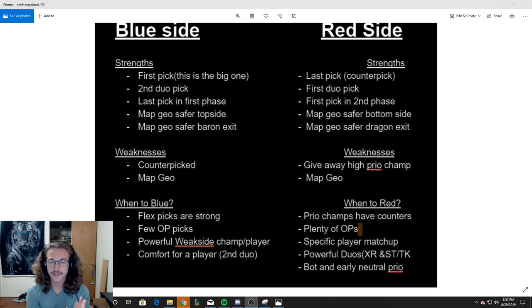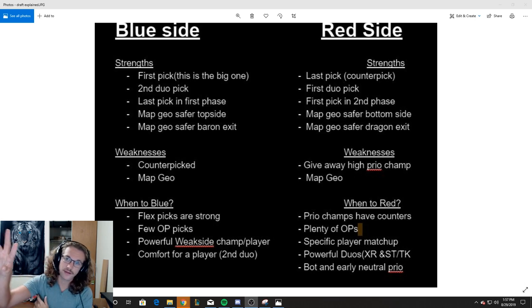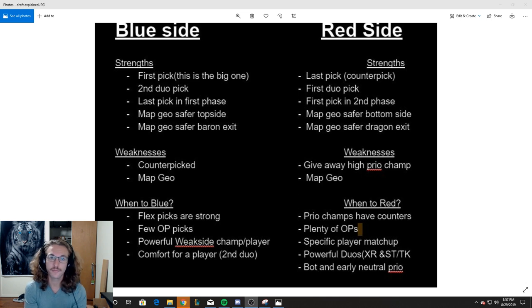You get last pick in the first phase. So if they already show their solo laners for whatever reason, you can go ahead and counter pick. A lot of times teams on red side will go ahead and pick their entire bottom lane as their duo, so you can pick your bottom lane that maybe counters them. If they pick Zyra Kai'Sa, maybe you get Leona Draven and try to bully them in the landing phase — which normally Zyra Kai'Sa wins the landing phase.